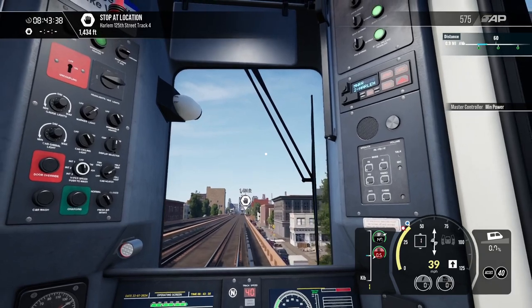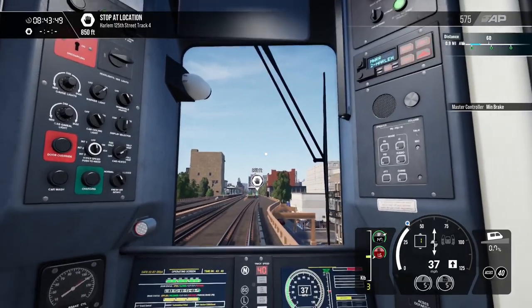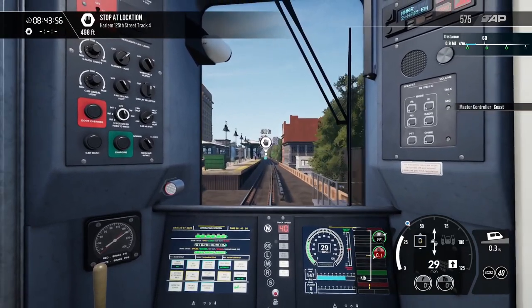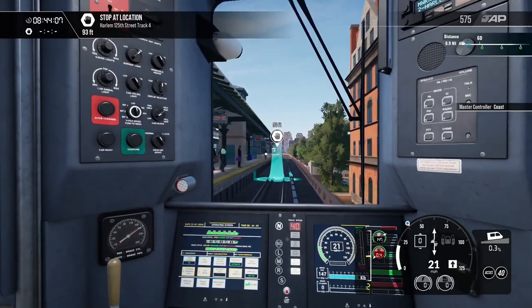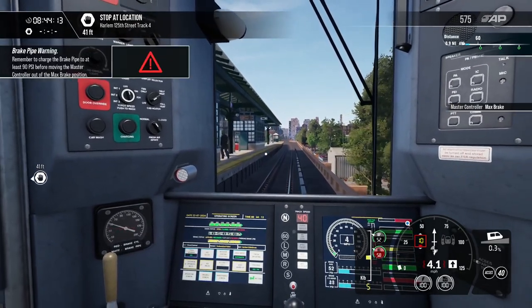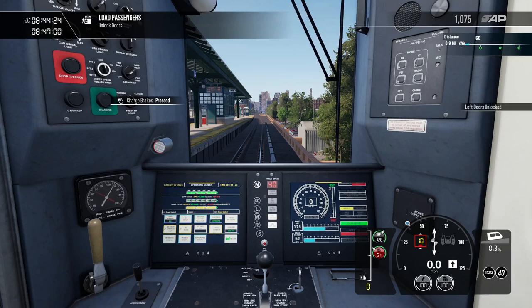Track speed is 40. Coming in. Minimum brake. About 30. I'm on 125th Street. Max brake. Go ahead and charge brakes again — didn't use too much. I just put it into emergency for just a second on accident. There's no real emergency brake in this one, unlike in the last Train Sim World video.